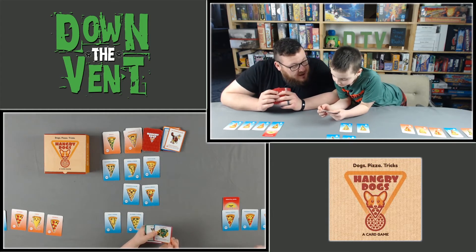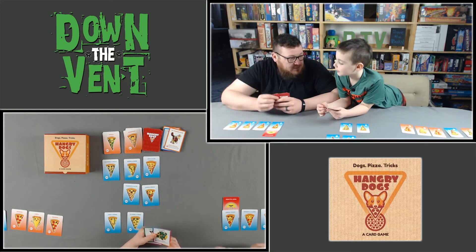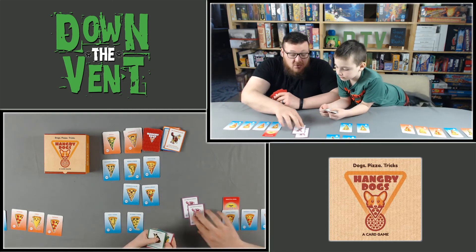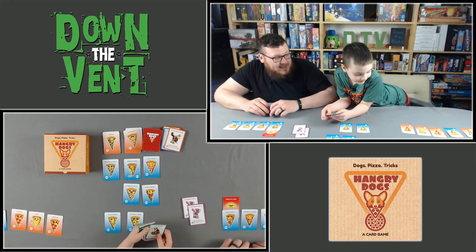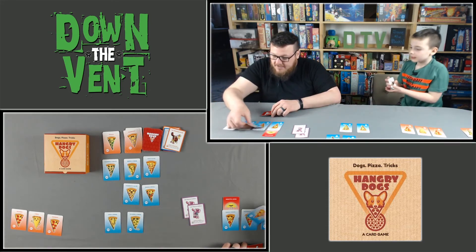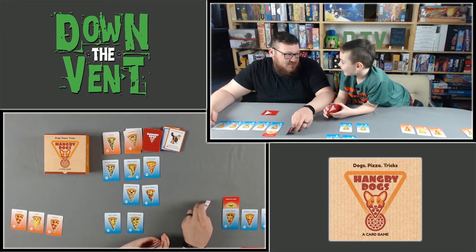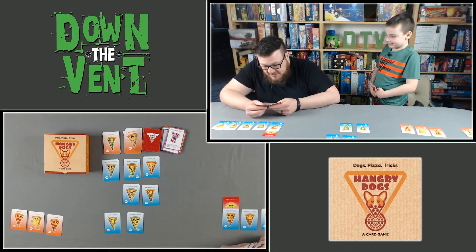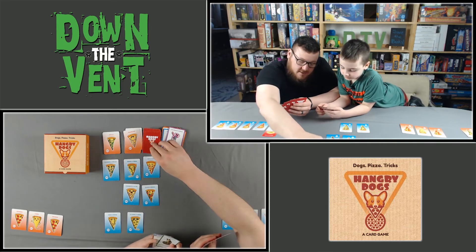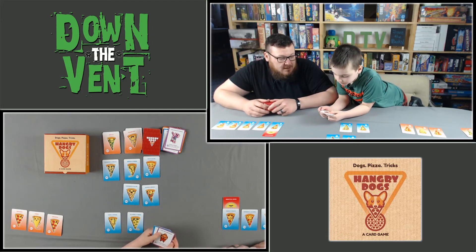Joe plays two of the exact same dog — the spoiled poodle — to steal Jonah's last blue double pizza worth 10 points. Scoring: Joe would have 10+10+10+10+10 equals 50 and win, except someone put a lemon on his pizza making it worth only five points, so Joe has 45 points. Joe draws back up.